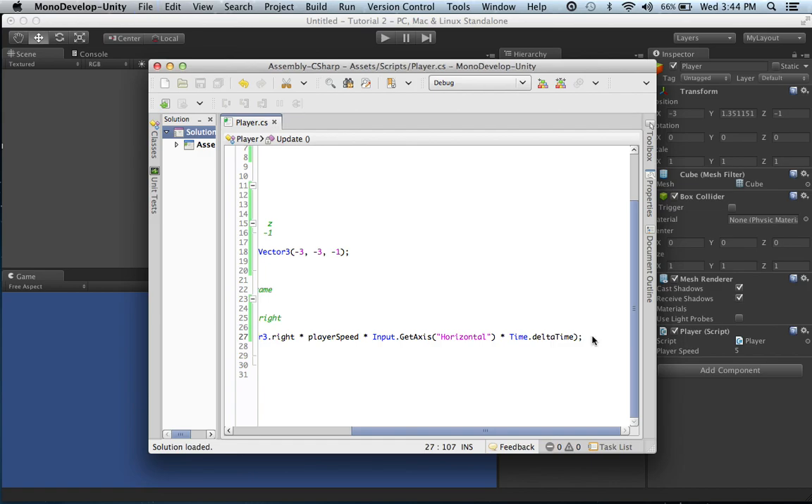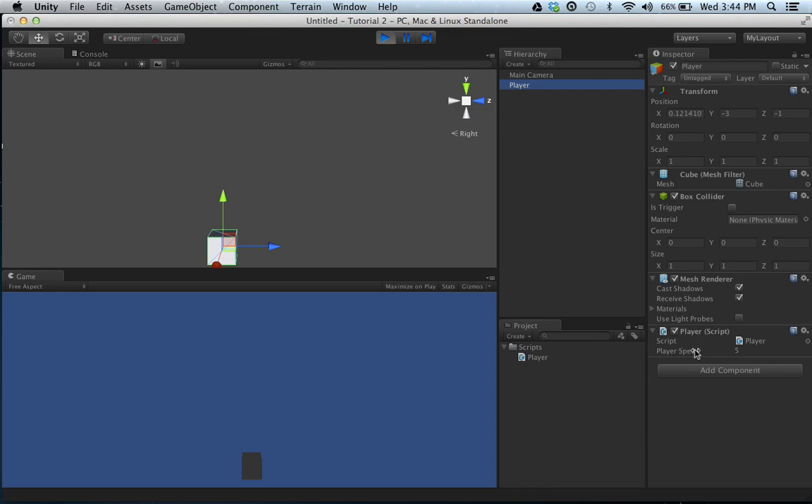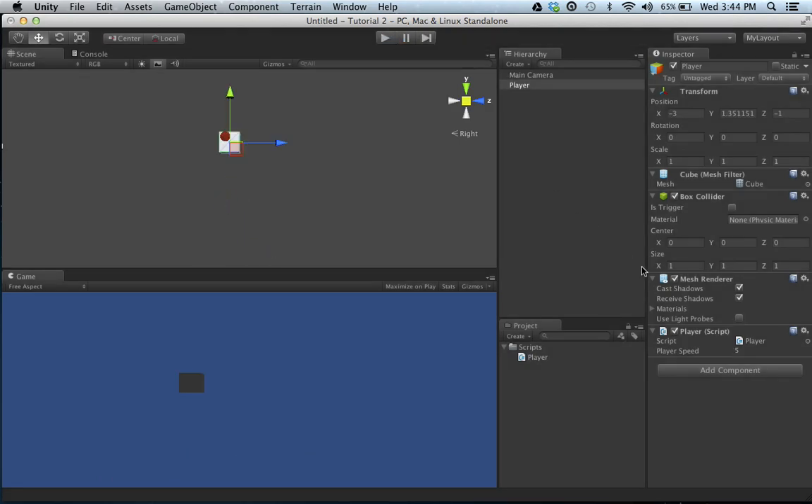Let's check the console for any errors. And now we're moving our player. If it's too slow, go over to the player in the inspector view and you'll see playerSpeed - you can control the player speed there. If I set it to 13, it's much faster; set it to 20, even faster. You can mess around with it, but just so you know - if you change it here during play mode, it won't save. It's strictly for testing purposes. As soon as you hit play again, player speed resets back to 5.